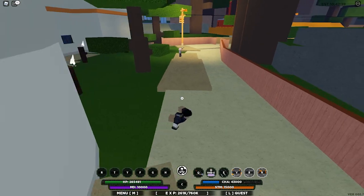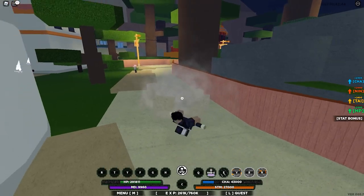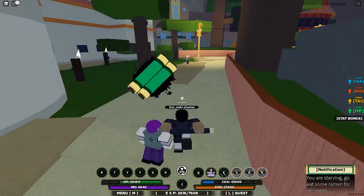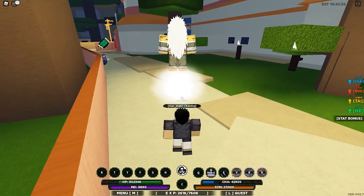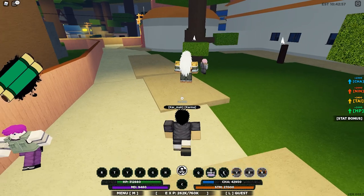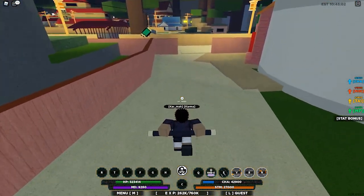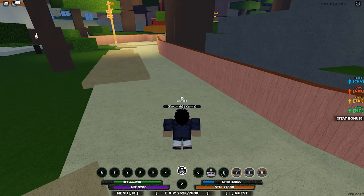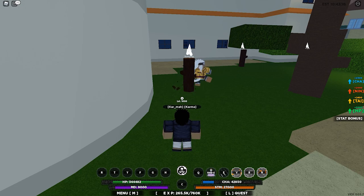Now the last thing I'm going to show you guys is the mode — also very annoying. You press Z and it summons the monkey. Look at the cooldown too — there's like no cooldown, so people spam this. It's kind of crazy because this guy smacks people, throws kunais, teleports, and does substitution-like things.